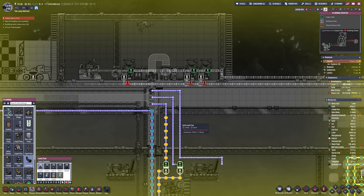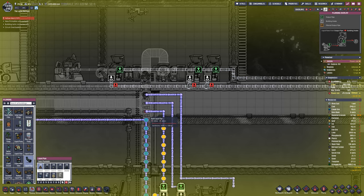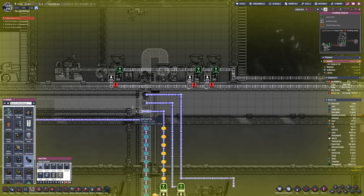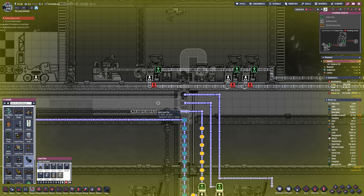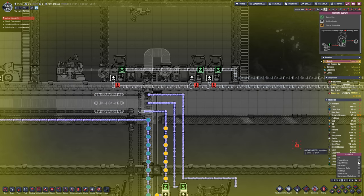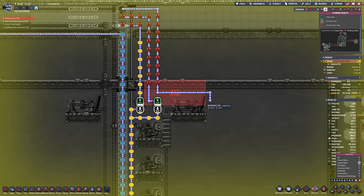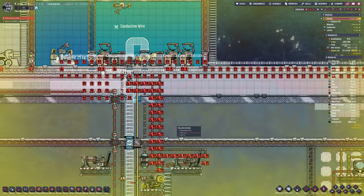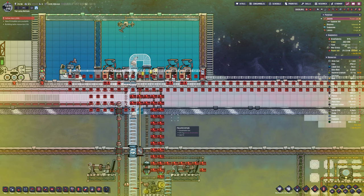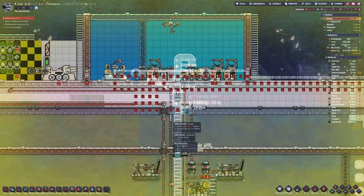Reasonably simple — we already have the setup for that. You can see we now have the pipes going in for the three rocket platforms, one per. Each one of them will have a counter valve so that we can tell it to send 450 kilos of liquid, because we know that is exactly what the small rockets require. 450 is what's required for the small petroleum rocket, so that's what we will send.